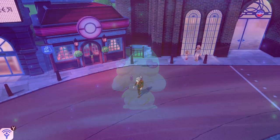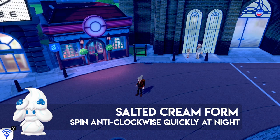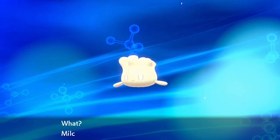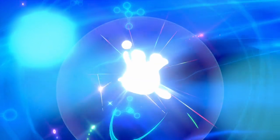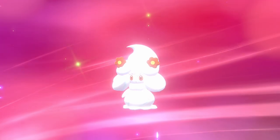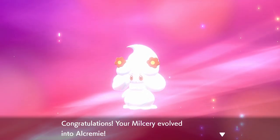The Salted Cream form is probably my favorite. Spin anti-clockwise quickly at night — you don't need to do it for any set duration, just one spin around. You'll get the Salted Cream form, which I love for its simplicity. The white coloring with the flowers on top looks really cool.